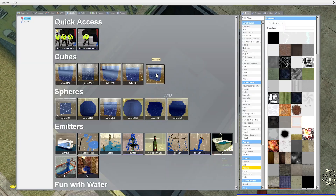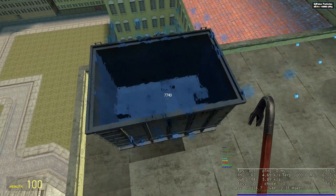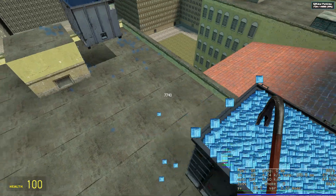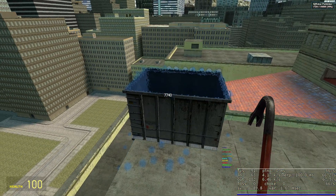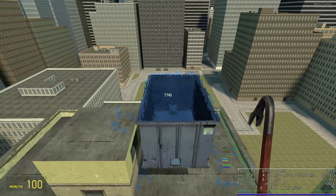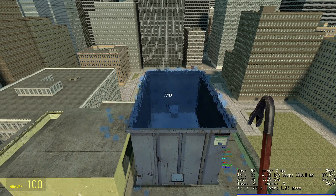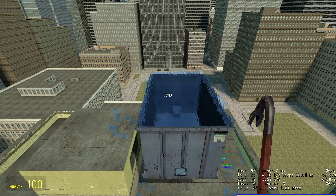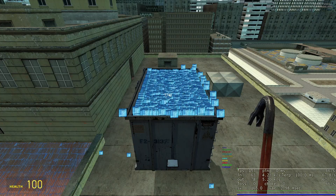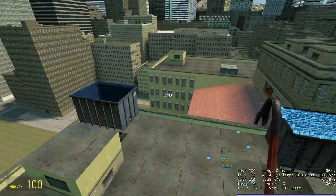I'm going to spawn both of these barrels with some water. This one is about 7,000 particles and this one is 7,700 or so. This one literally has fewer particles than that one, and if we look at the frame counter, we're getting about 80 to 90, maybe 100 at best. But over here we're getting like 150-160, so definitely a massive increase in frame rate.